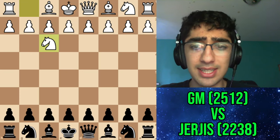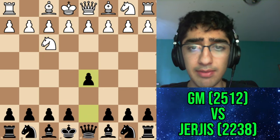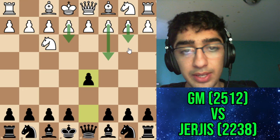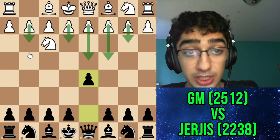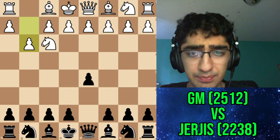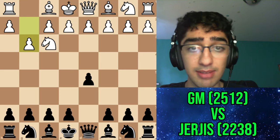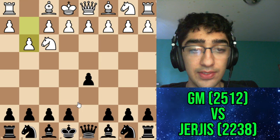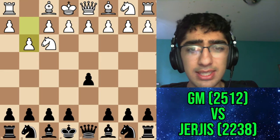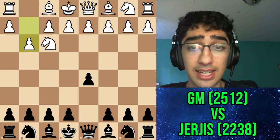I did know my opponent doesn't have a lot of experience in this line, so I tried to play a tricky line. I went for d5 and wasn't sure what to expect — he could play c4, e3, b3, d4, or g3. He decided on g3, the most popular option. I could have gone for a main line or side lines, like the interesting e6 and b5 line, but I decided to play something a little off-beat.